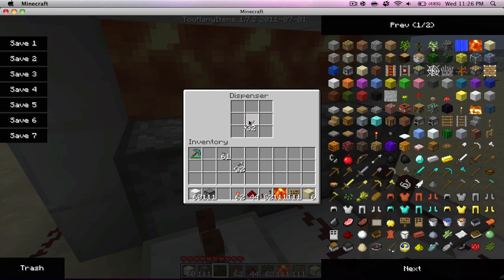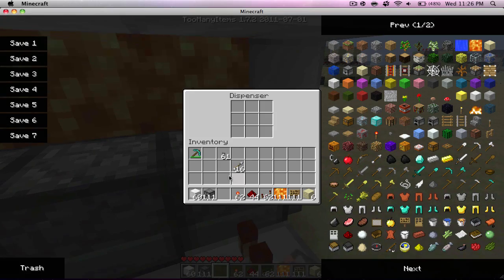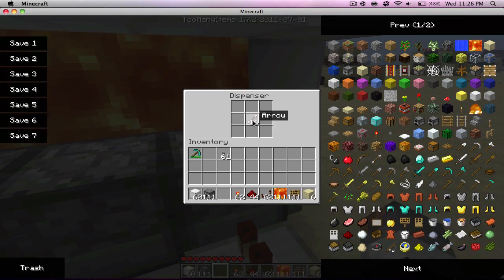Then load the arrows into the dispensers. This allows the dispensers to shoot once they're powered with electricity.